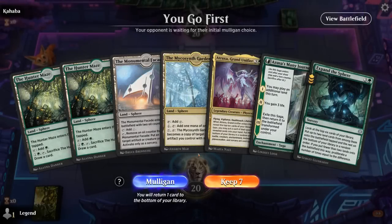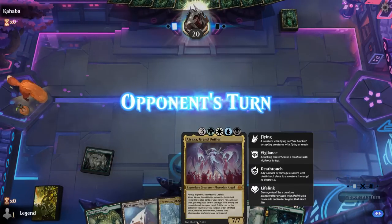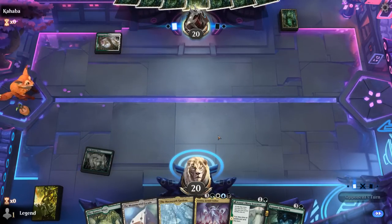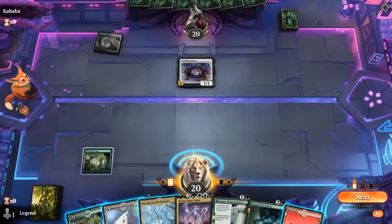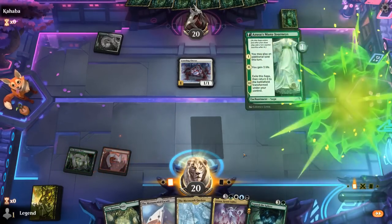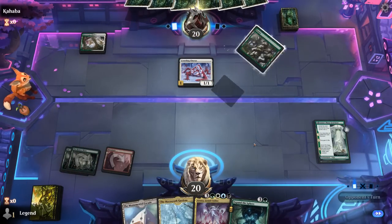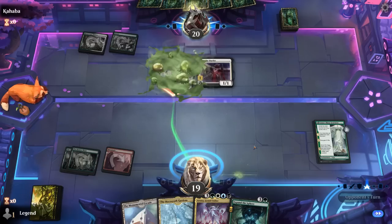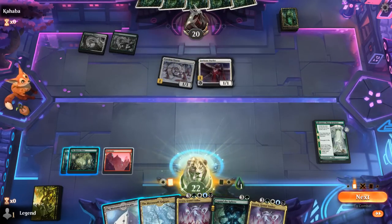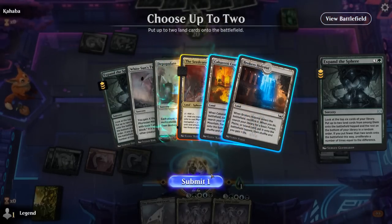Game 3: We're on the play, hand's got potential but we're far from all four colors for Atraxa. Hopefully Expand the Sphere can help there. Opponent's on a Green-White Poison deck, so finding sweepers will be helpful. We'll play Azusa's Many Journeys, play another tapped Maze, and best case scenario Expand finds blue and black mana, which are the hardest to find. Seed Core helps with Atraxa since it's Phyrexian, and Hideout can get an Island.